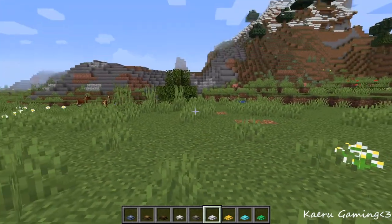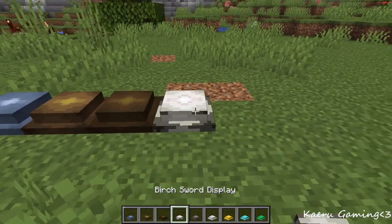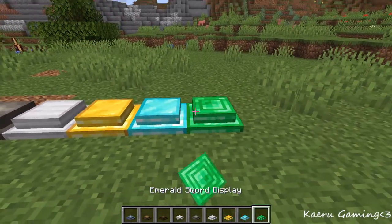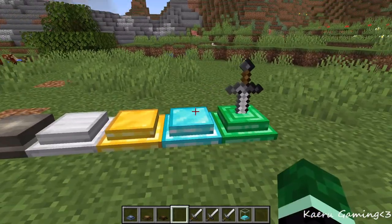The next mod we have on this list is the Sword Display mod, which literally just adds a lot of swords and displays. They come in every wood type and every mineral type such as iron, gold, diamond, and emerald. You can then use these to store them just like so.